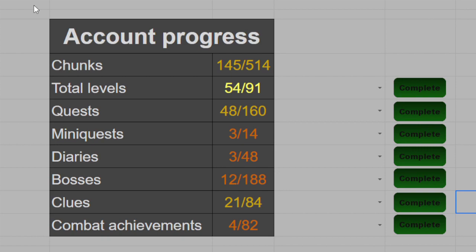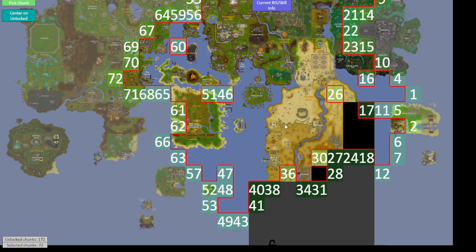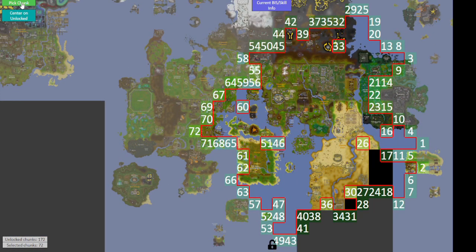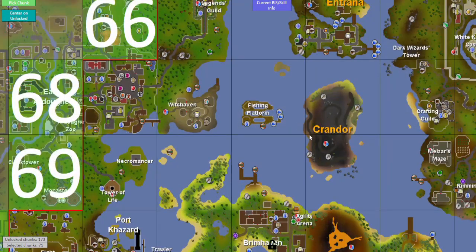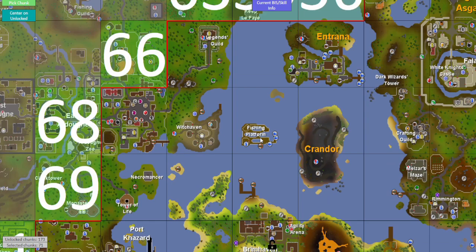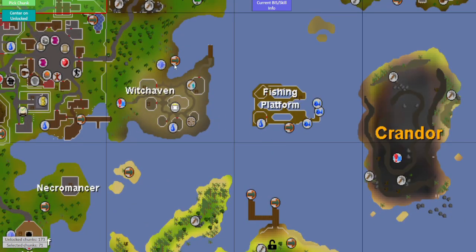We got up to 145 chunks unlocked in total. The last chunk we unlocked was the main square here in Mos Le'Harmless — I hope we don't get any more of this just yet, as we cannot reach it anyway. So let's see what the chunk picker has in store for us. That's actually pretty good — the fishing platform, one of the gaps filled in from the map. And that means we will be able to do a quest. I think it's the Sea Slug quest or something to do with slugs — that's actually a pretty nice unlock.